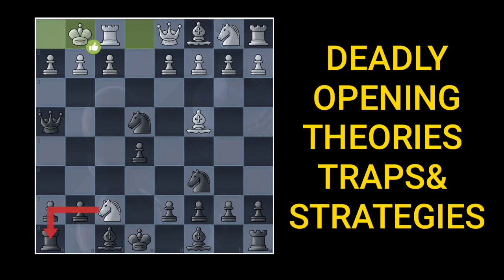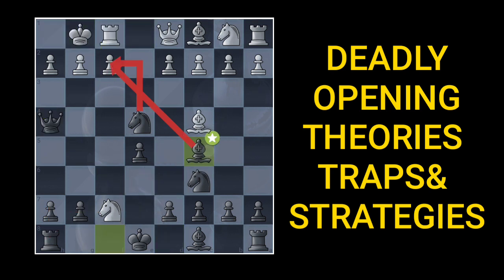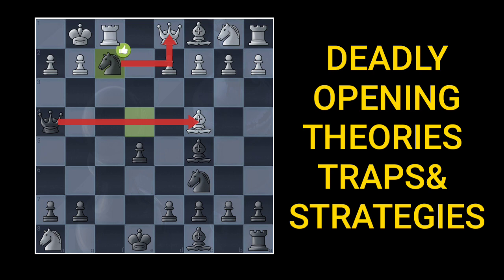Most logical is to castle here, but we have this stunning bishop move. Now this knight captures is the best move here — you have to capture with this knight. The queen is attacked and there are many discoveries to solve, so you will have to give up this rook.